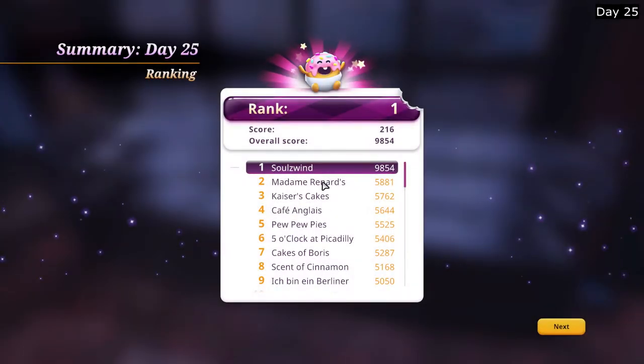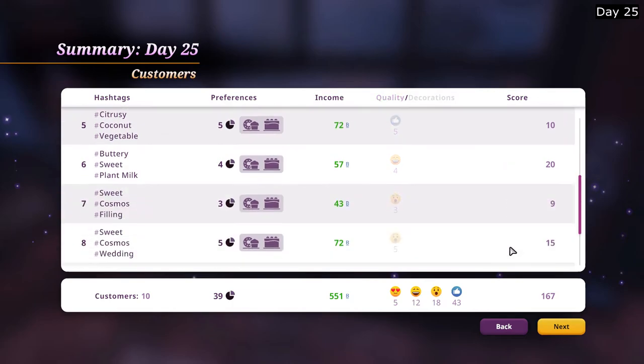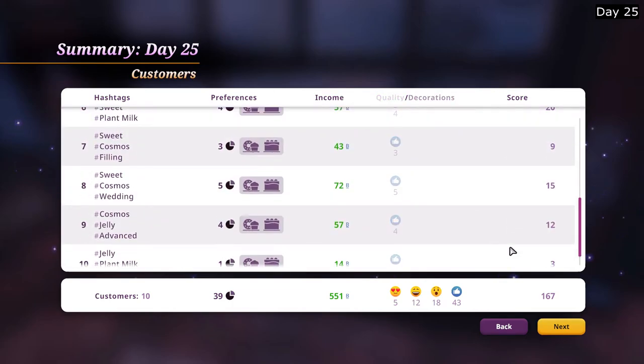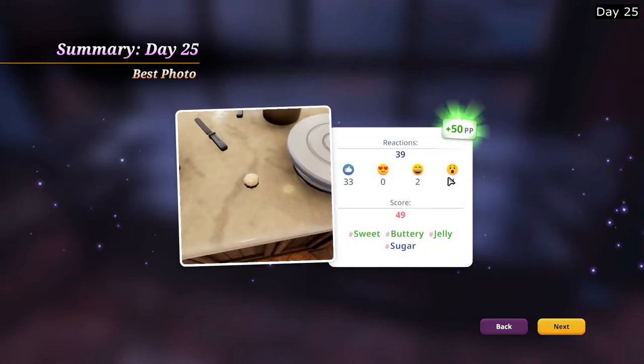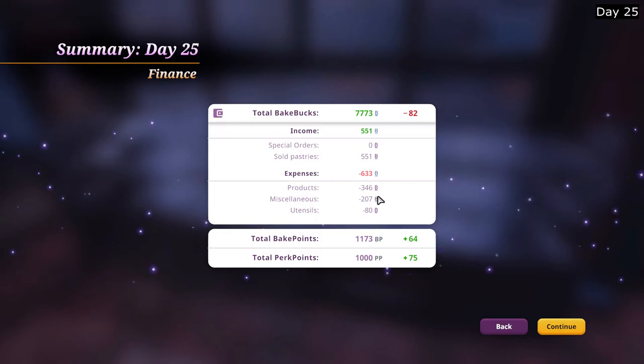216 points, 9,000 in total. The results and the reviews — three hashtags, just like that. We lost some money because I had to buy some cake trays, plus one that glitched out and I had to throw away, so that was two. Anyways, it's okay. We have a triple seven, so that's good.